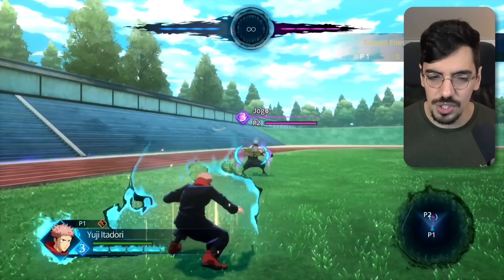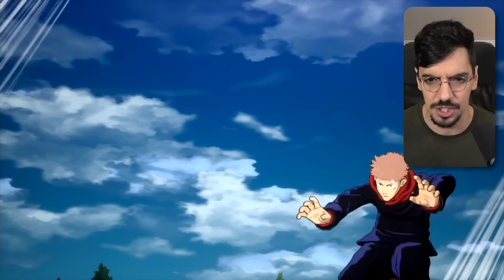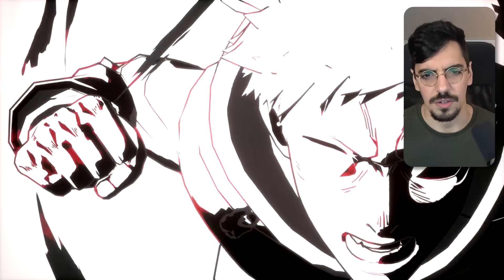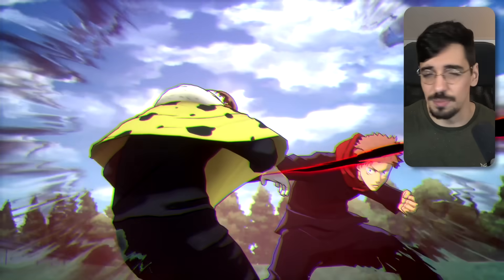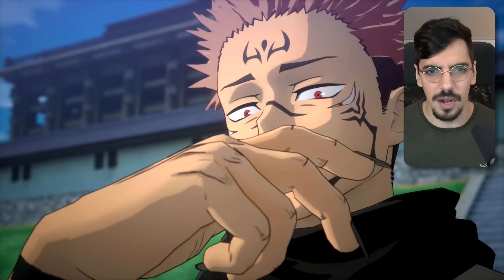Now, once you have full cursed meter, most of the ultimate activations are this lunge right here, and he's going to do one black flash, two black flash, three black flash, and four black flash. This is a B tier. The only thing I like about this ultimate is the final hit — the impact frame, the black and white silhouettes are awesome. The rest is just kind of normal. So yeah, that's not a great start for these ultimates, but we move on.